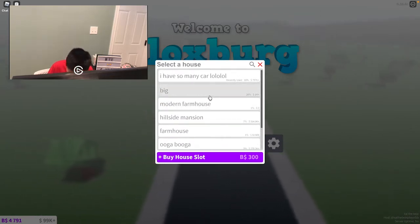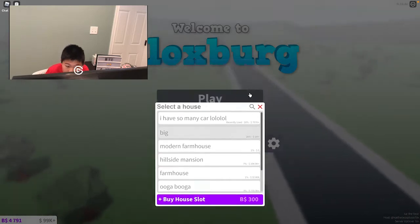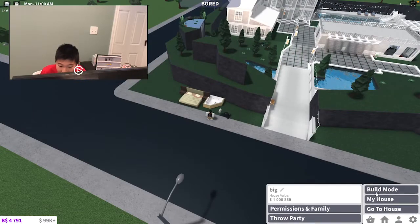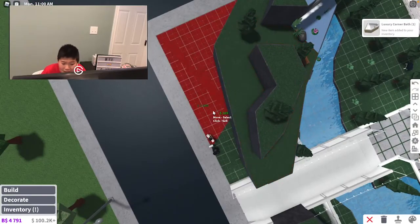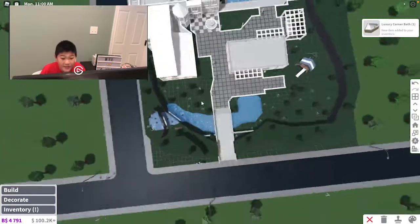Alright, so the first one we're going to go to is called 'Big.' I think I know what this one is just judging by the price and stuff — I think this is my castle. It used to be named Castle, but then one of my friends came on my account and renamed all of my plots. So yes, this is my castle. A few days ago, one of my friends came online and just renamed all my plots, which is really weird.